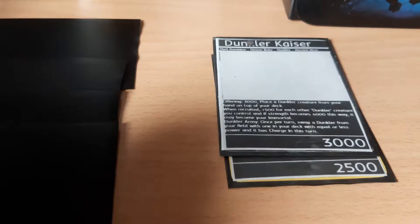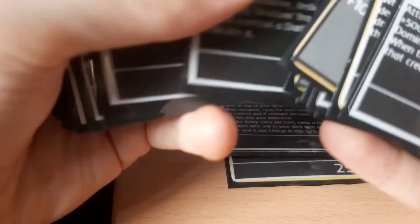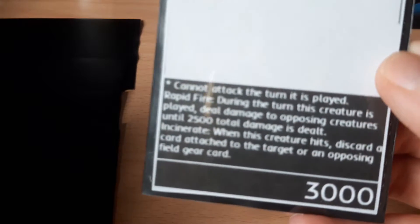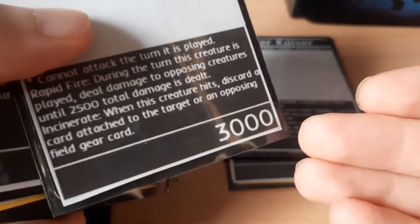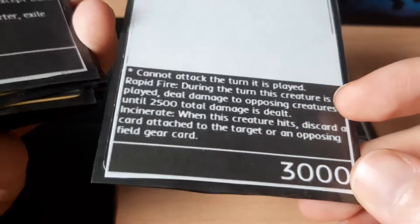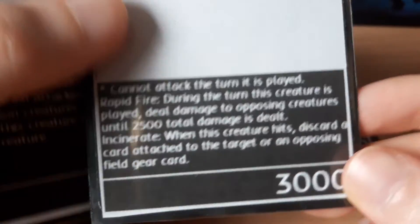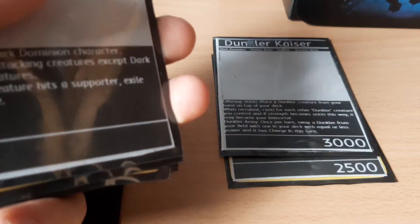One more thing to consider in the game is effect damage. For example, when this creature comes into play it deals 2500 total damage to opposing creatures. Effect damage essentially just reduces the strength of a creature — this can cripple it and make it a lot easier to hit. You can also reduce a creature's strength with card effects, which is slightly different game terminology but essentially the same thing.